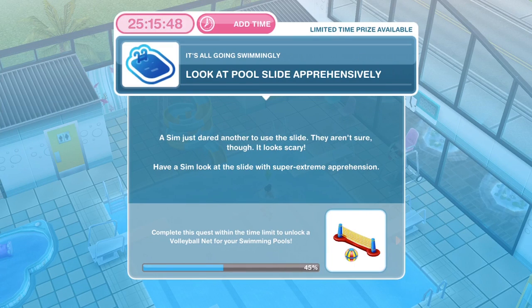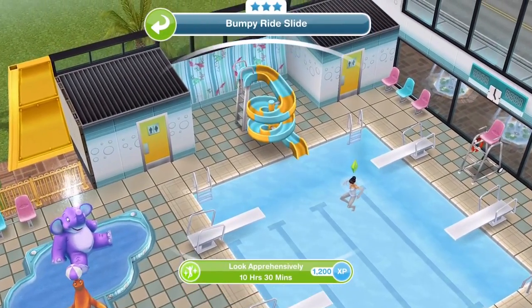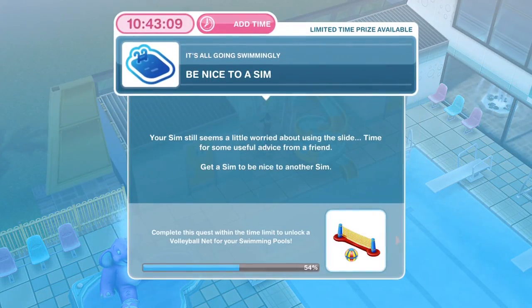The next thing you need to do is look at the poolside apprehensively. A Sim just dared another to use the slide, but they aren't sure — it looks scary. Click on the twirly slide and look apprehensively for 10 hours and 30 minutes this time. That's a long look! We have finished looking at poolside apprehensively.